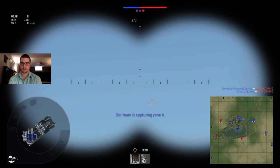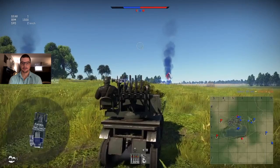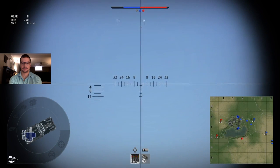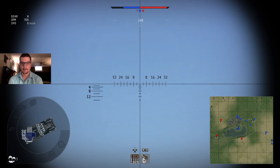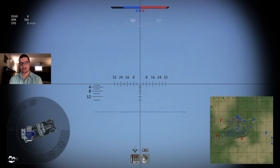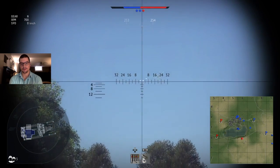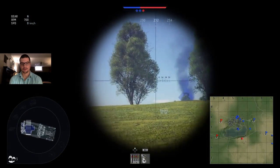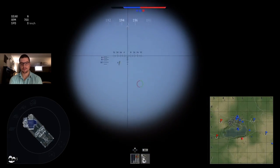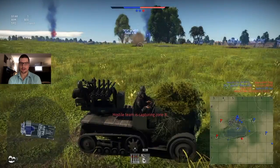We've got a plane coming in here and we're not too happy about that, so we're just going to line them up with the guns and hopefully take them out. For long distance shooting you can use the crosshairs if you're a more experienced shot. You can see we're trying to line this guy up here. I highly recommend using just the zoom-in feature if you're new, because it is harder to follow the planes when you're just looking through the crosshairs.